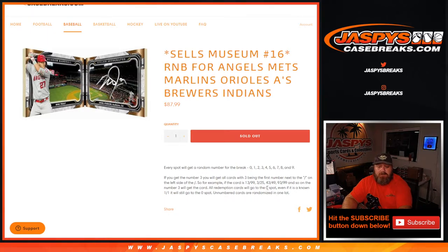The number three would get you that card. All redemption cards go to the zero spot — even if it is a known one-of-one, it will still go to the zero spot. Unnumbered cards are randomized in one lot at the end of the break.